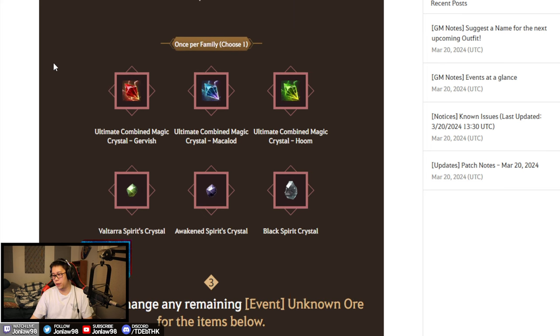Once you hit 20 you can exchange for one item. When you turn it in, you get the option to choose from one of six crystals, and I wanted to talk about which ones I think are important, which ones you should get, and why.